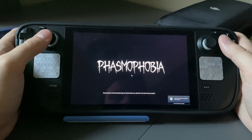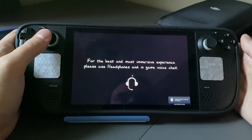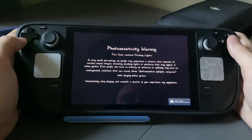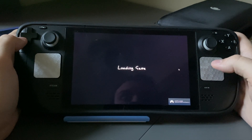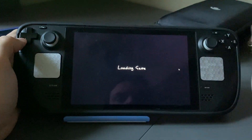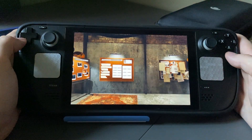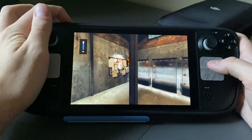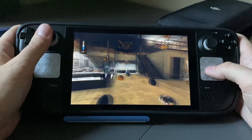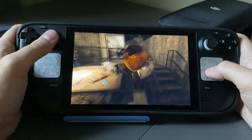Now if you aren't in the loop on this yet, the developers just put out an update that changes quite a bit of this game, including the menus. They added a new loadout feature for your equipment, they made changes to some levels, they removed the Asylum and replaced it with a new version of the Asylum, which is way cooler. As you can see here, the starting area is also completely revamped, which is really cool.